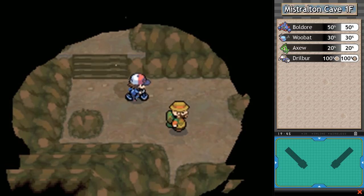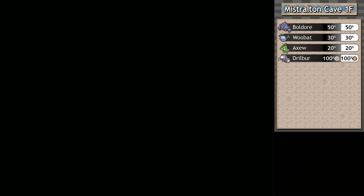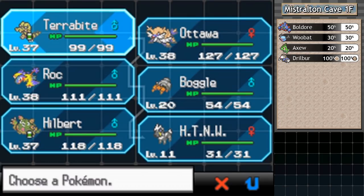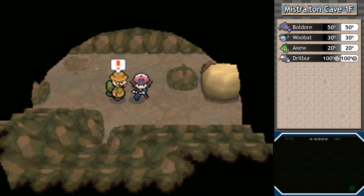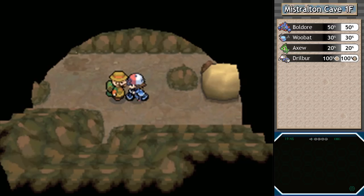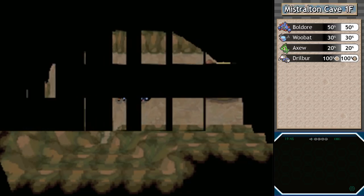We got a Rock Gem, which is actually useful for what I want to do. I also want the Flying Gem — I don't want to totally spoil what it's for, but those of you who were around when gems were used in competitive play might know. My favorite things are mountains, meals, Pokemon, and fun battles — and then a trainer introduces himself!